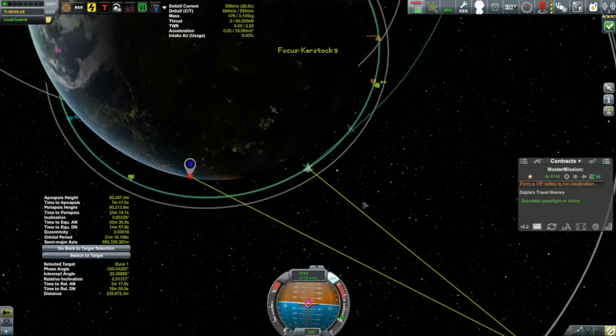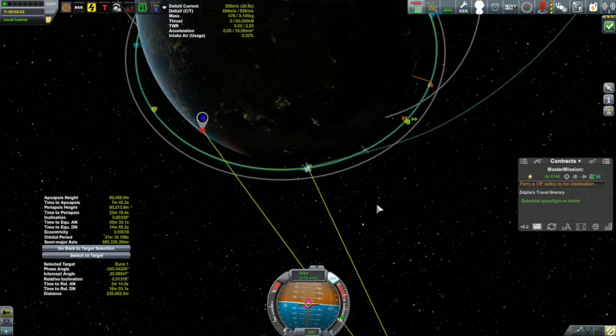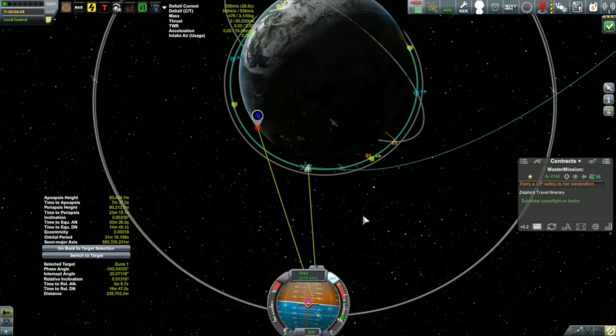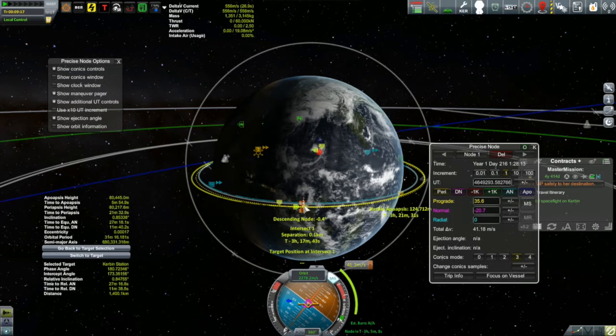Unfortunately, I completely messed up the timing of my ascent and ended up well behind Duna 1, when I should be a little bit ahead of Duna 1 for this maneuver. So it's not going to work this time around, and it's going to be a long time to keep going around and catch back up. So I thought I can get myself to the Kerbin station a little bit more quickly — why don't I get myself up to the Kerbin station first, pay a little visit to Glafia there, and then I'll bop down to Duna 1. That maneuver won't occur for another three hours.